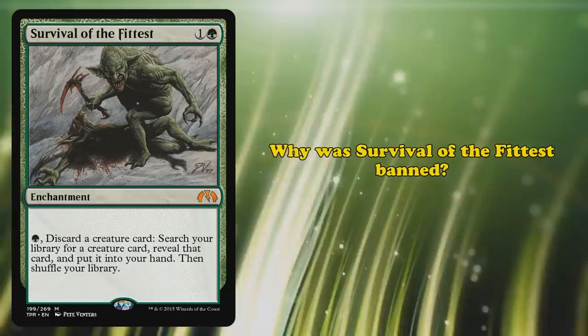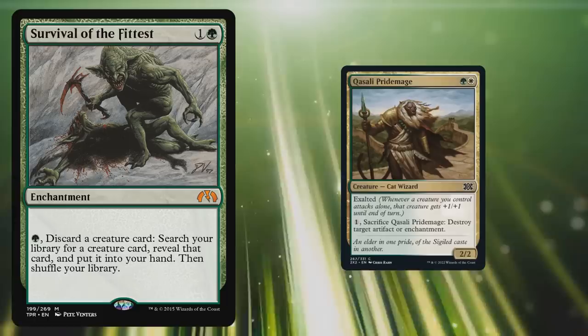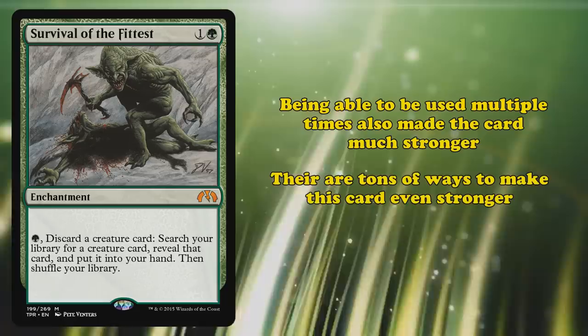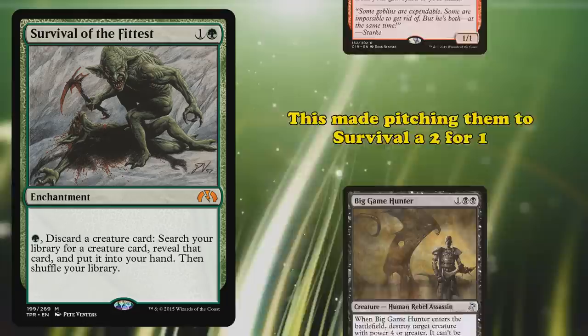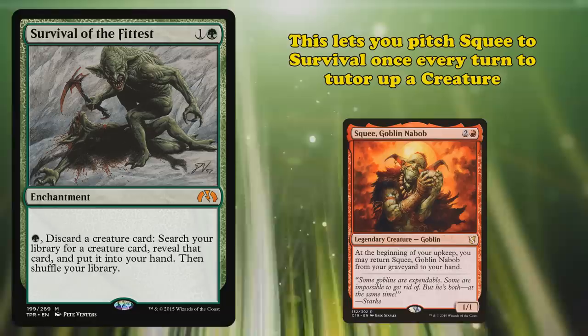Why was Survival of the Fittest banned? This card was simply too good at allowing decks to find the right creatures whenever they wanted. You could find cards like Faerie Macabre to exile cards from your opponent's graveyard, Quasali Pridemage to remove key artifacts or enchantments, or powerful lock pieces like Gaddock Teeg to stop certain decks in their tracks. Being able to be used multiple times made the card a lot stronger. Cards like Big Game Hunter had the Madness mechanic, allowing you to cast them for their Madness cost whenever you discarded them, making using Survival a 2-for-1. However, the best card to discard with Survival might be Squee, Goblin Nabob — a 1/1 Goblin that returns to your hand from the graveyard at the beginning of your upkeep, letting you discard it once a turn to find any creature you wanted. This level of flexibility and card advantage was simply too much for Legacy.